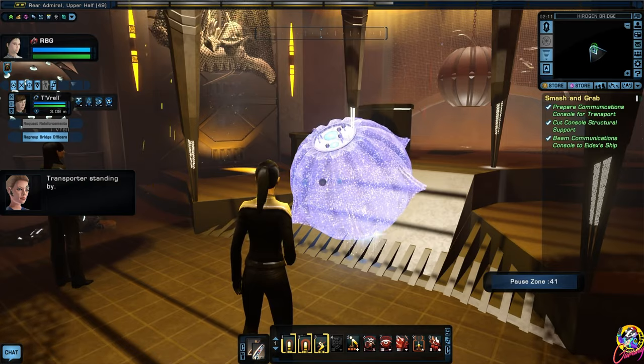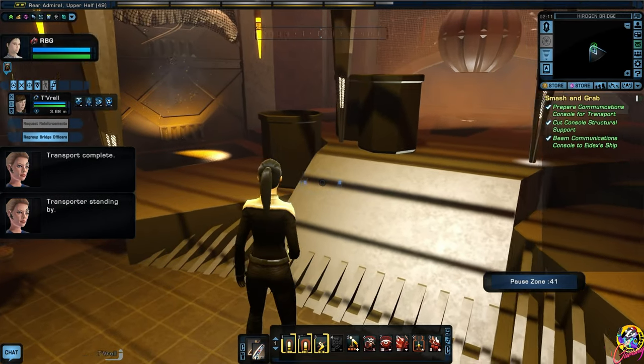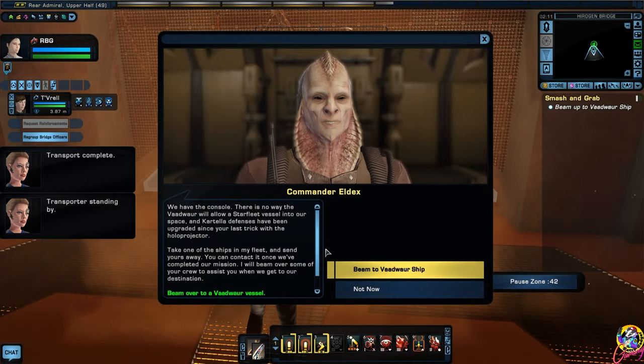Transporter standing by. Transport complete - oh, that's so cool. Just beam a console. We have the console. There is no way the Vaadwar will allow a Starfleet vessel into our space, and Cartella defenses have been upgraded since your last trip with the holo projector.